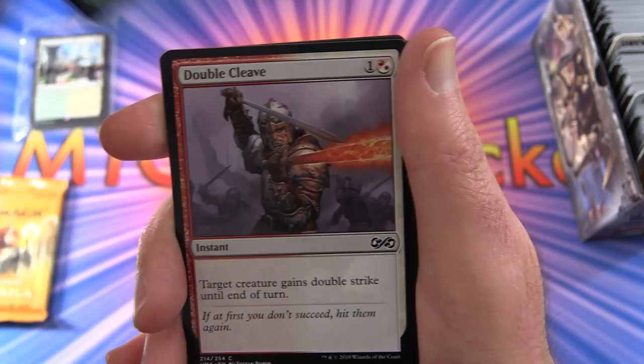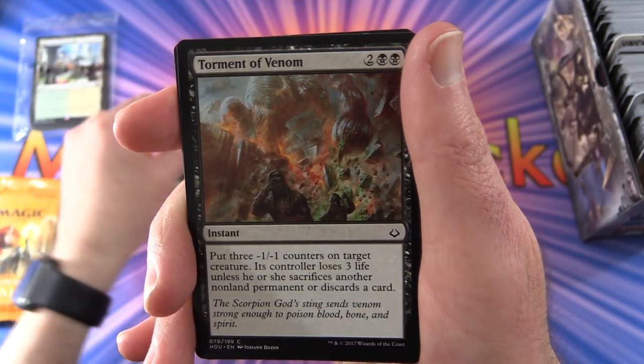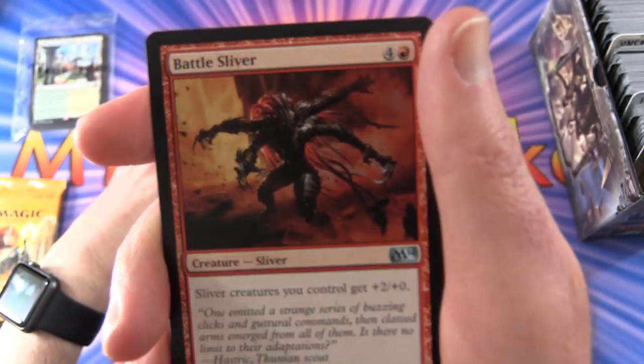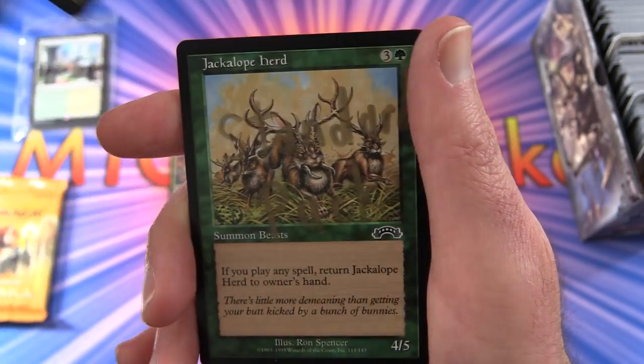Next we have a Fighting Drake, Double Cleave, Doomed Traveler, Torment of Venom. Uncommons: we have a cool Battle Sliver, Tezzeret's Touch, Garner the Blood Flame.